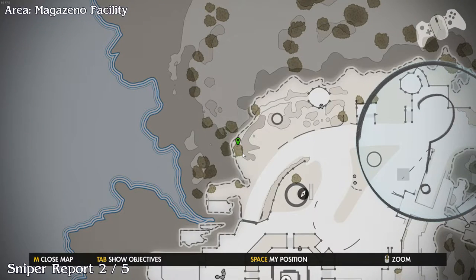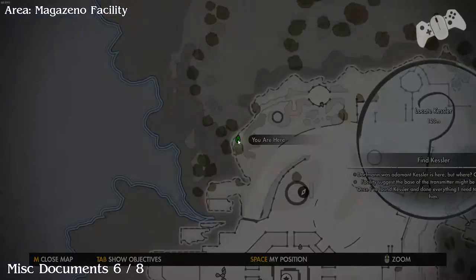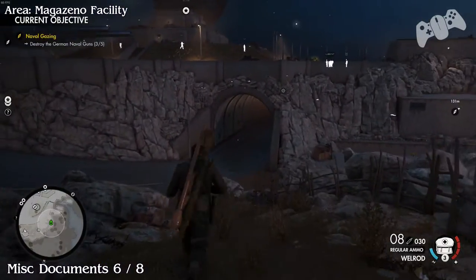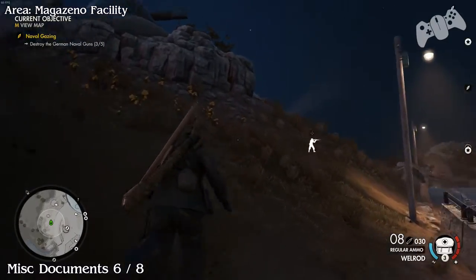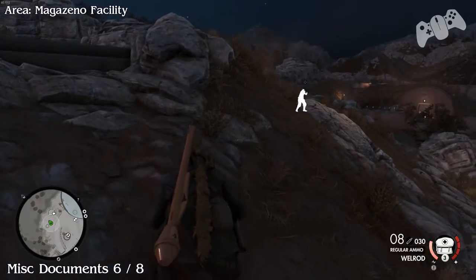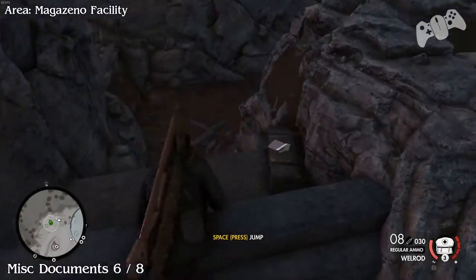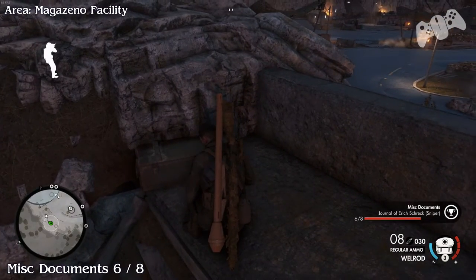I actually avoided going through that area, so we're going to take another detour. The next document — head back down the stairs and stay left. Once you find this opening, there will be a document just laying down there. That will be number six.